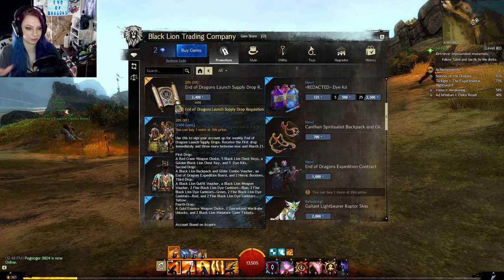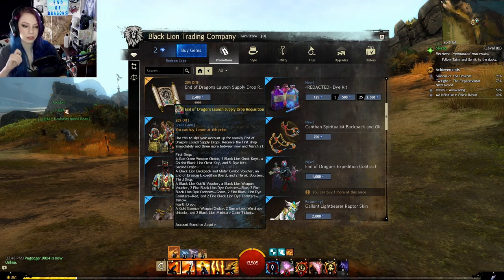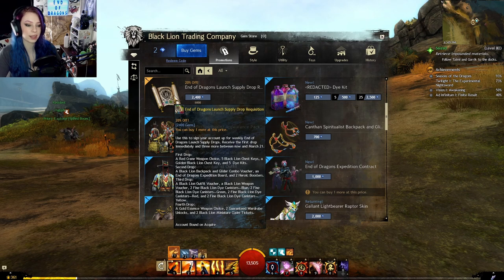Use this to sign your account up for weekly End of Dragons launch supply drops. Receive the first drop immediately and three more between now and March 21st. First drop: a red crane weapon choice, five Black Lion chest keys, a golden Black Lion chest key, and five dye kits. Second drop: a Black Lion backpack and glider combo voucher, an End of Dragons expedition board, and two heroic boosters. Third drop: a Black Lion outfit voucher, a Black Lion weapon voucher, two fine Black Lion dye canisters in blue, green, red, and yellow. Fourth drop: a gold essence weapon choice, two guaranteed wardrobe unlocks, and two Black Lion miniature claim tickets.